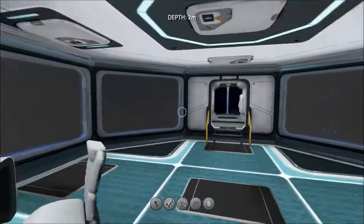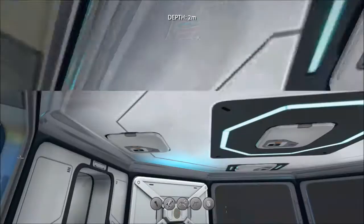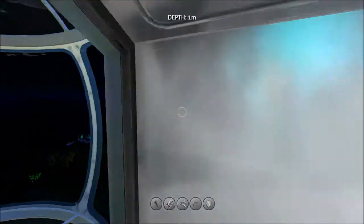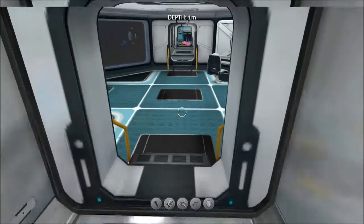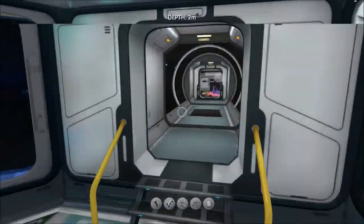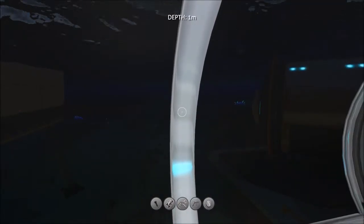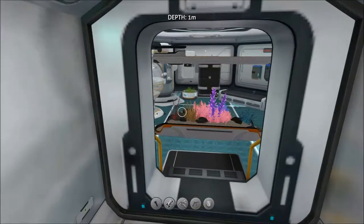You can make these multi-purpose rooms, and you're able to stack two of them on top of each other. Of course I forgot to make a ladder. You also need reinforcements - when I made this base I flooded the whole thing, so I had to fix it by making reinforcements, a welder, and more stuff. This is a glass corridor to connect your rooms; there are also regular corridors which need titanium to make, while glass corridors require quartz.